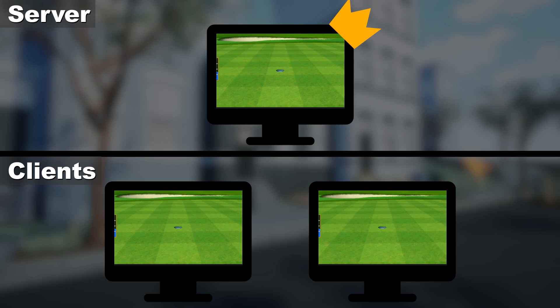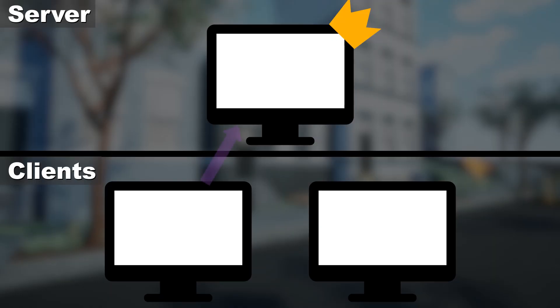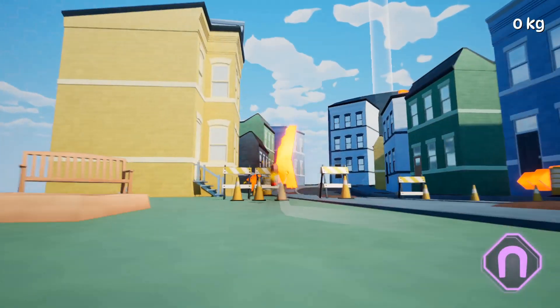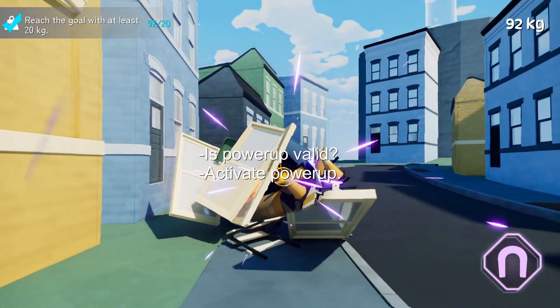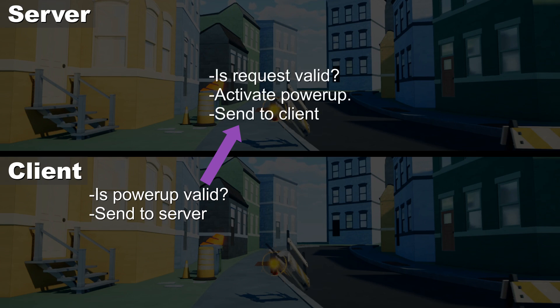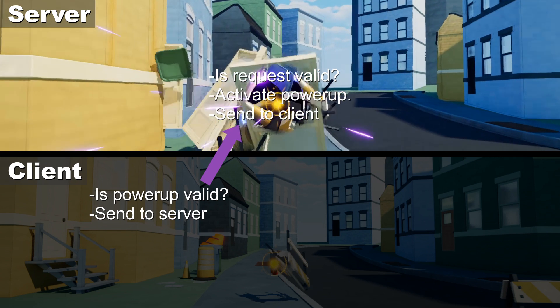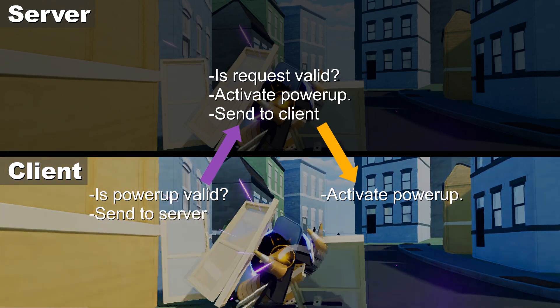However, there are times when you want information to flow in the opposite direction, such as when Player 2 triggers an action. In this case, the usual approach is for the client to send a request to the server, which then triggers the behavior, which is then passed back down to the clients. To give a more concrete example, let's say I have a magnet power-up and I want to use it. For single player or local multiplayer, the order of events is: make sure the power-up is valid; if so, activate the power-up. However, for online multiplayer, it goes more like this: on the client, make sure the power-up is valid, then send a request to the server. On the server, receive that request and make sure that's valid. If it is, activate the power-up and send a confirmation back to the client. The client receives that confirmation and activates the power-up.